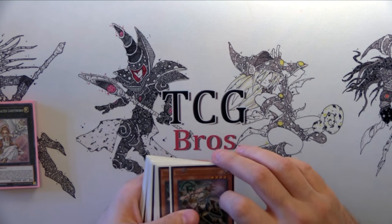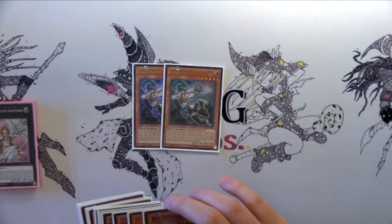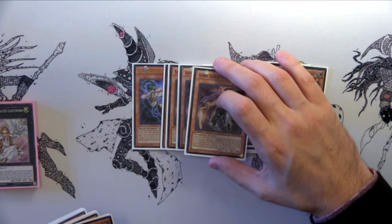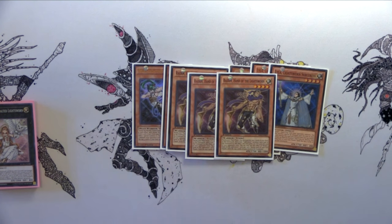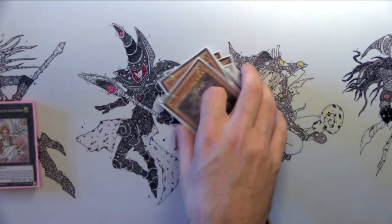For the Lightsworn Monsters, I'm playing two Felice, three Wolf, two Lila, and three Raiden. So it's a Lightsworn deck, but you play Minerva. These are great for milling to get to your Snow and kind of get your plays going. That's it for the Lightsworns.